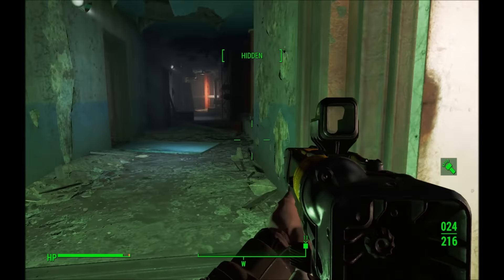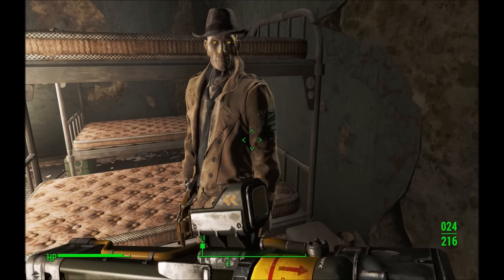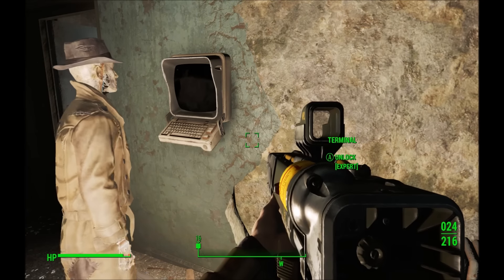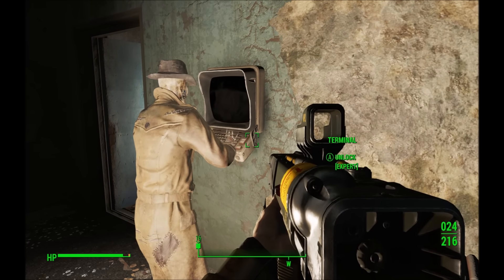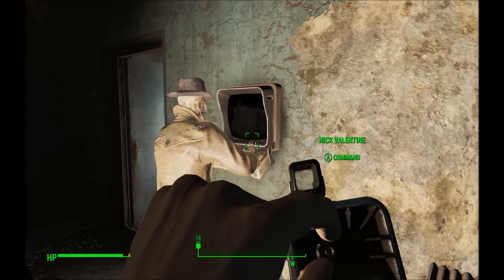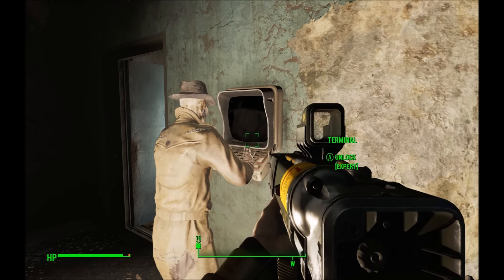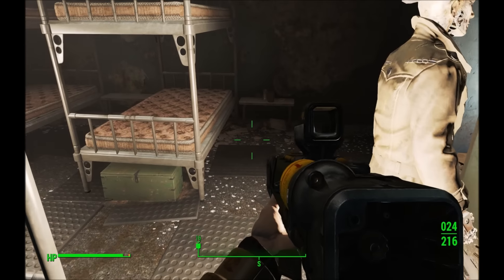I'm sure this opens the security door - it's expert level. Can Nick do expert? Probably not. Nick. Hey. I'll see what I can do. I think you can unlock that terminal. What is this, amateur hour? Oh, now that is clever. Come on Nick. Nope. Now how come you couldn't do the advanced one before? I guess expert is the way to go. You bastard. Alright, I'll do it myself.